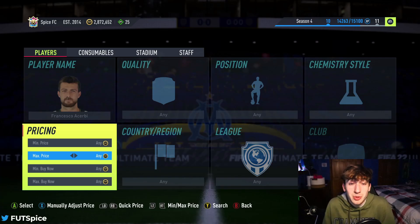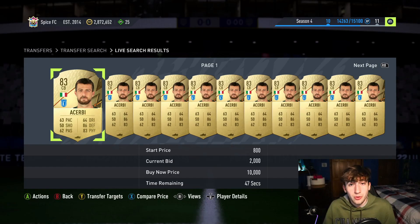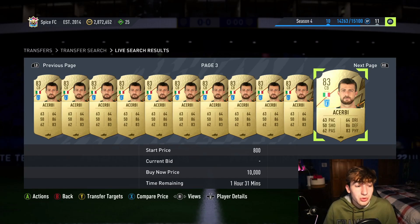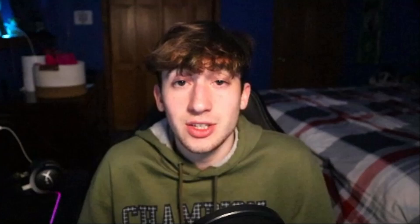Some people don't get the hang of sniping or might be a little impatient, so you can also do mass bidding. It's super self-explanatory too. Set a max price of say 2k on a card you know sells for about 2,300. You can bid on all of these cards — the max you can bid on is 30 cards at a time. Say you put in a huge amount of bids and win only 10 of them at 300 coins profit per card — that's 3k just for about 30 to 60 seconds of bidding. Just like that, you can make a ton of coins.